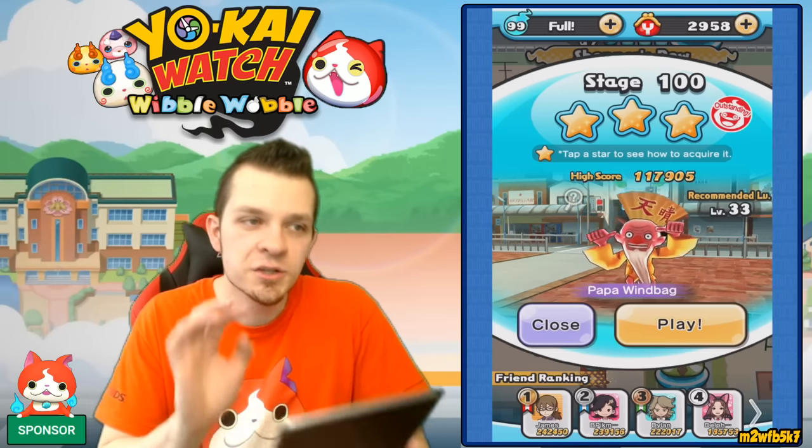Moving on, we have Dr. Madaman. Beat him within 240 seconds — you guys are getting the trend now — and you'll have access to his sewer. His sewer is actually pretty good: you can get Frostina, a pretty good Yo-Kai, and you can fuse her with a Glacial Clip to get Blizzaria.